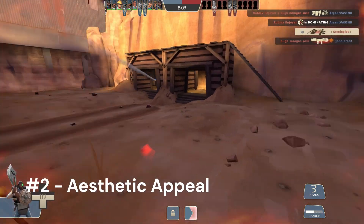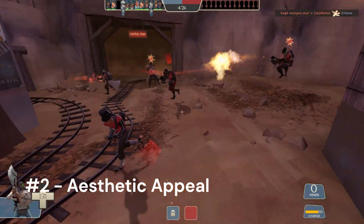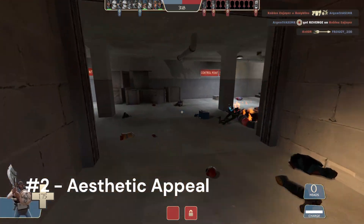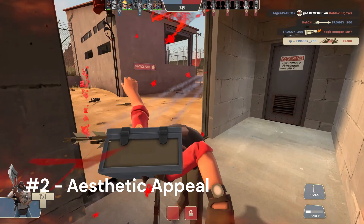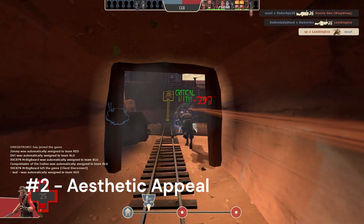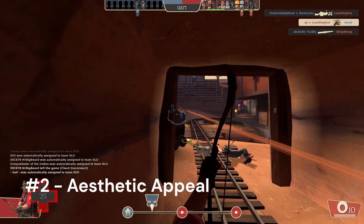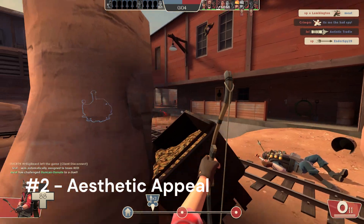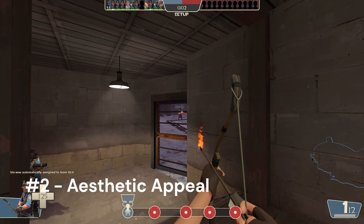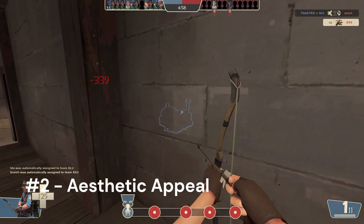Number 2: Aesthetic appeal. The look of your hat and its effect play a crucial role not just in setting the price, but more importantly in determining its sellability. Since we're focusing on patience and efficiency, the time it takes to sell becomes a key factor. The more visually appealing an unusual hat is, the easier it is to sell. A great looking hat with an attractive effect naturally attracts more buyers, which means you can afford to be more lazy — list for full price and be pickier with offers.